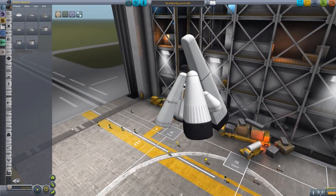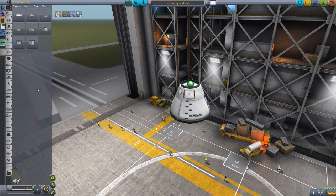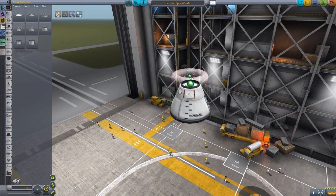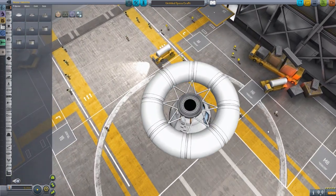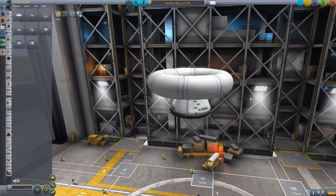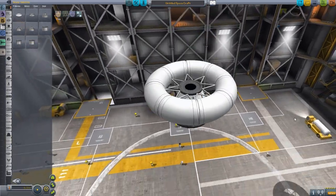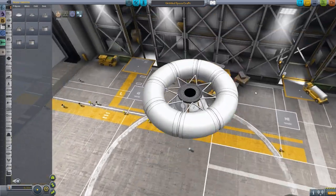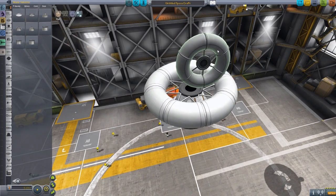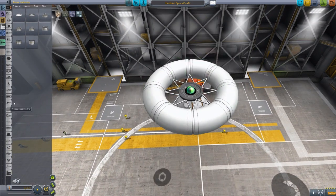Now we get to some more interesting looking tanks. We have a large toroidal tank — oh, I love that tank, it's just beautiful. Imagine a 1.25 meter tank going through it, simulating a ring rotating section for a space station — I love the aesthetic. Then there's a small version, though interestingly it has a different gray texture, so the two toroidal tanks have different textures.